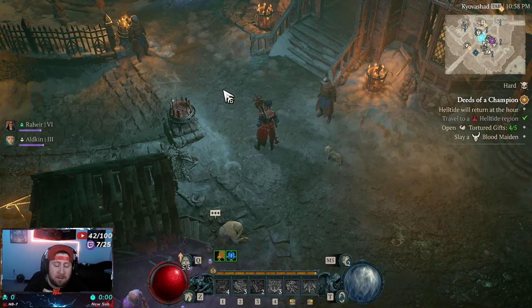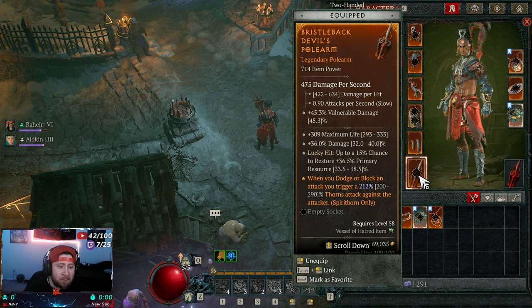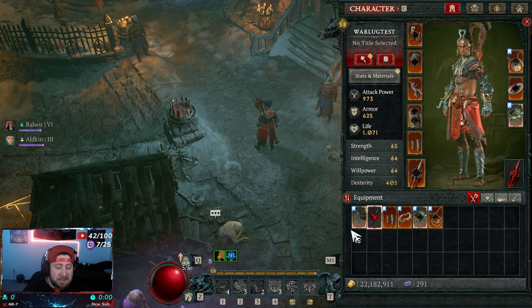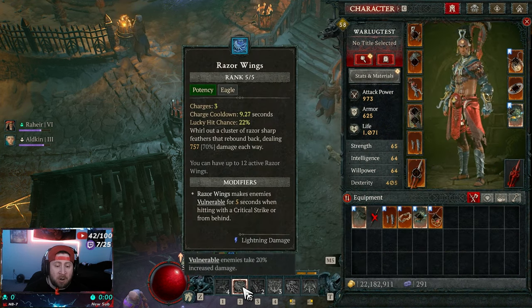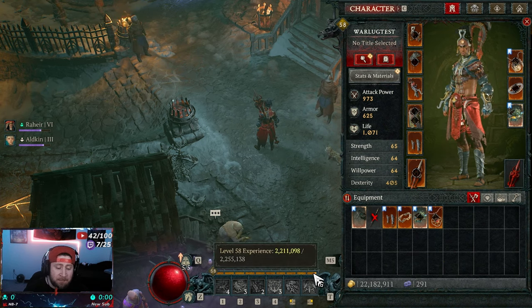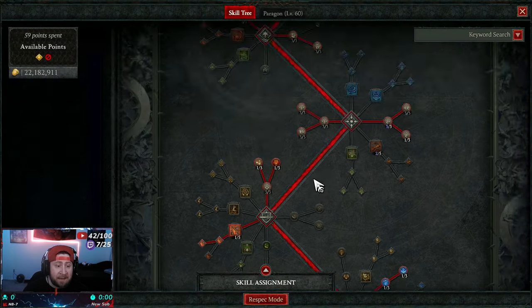Welcome back to the channel. Today we're going over my leveling guide that I used during pre-testing. It uses a bunch of random powers, but the two big ones are rebounding and deflection. It's all about using Quill Volley and Razor Wings. I used this build to level all the way through the campaign and into hard mode/expert. I'm level 58, getting ready to hit 60, and I wanted to cover this while waiting on the Helltide to reset.